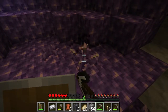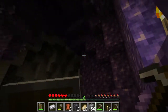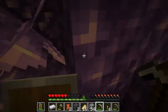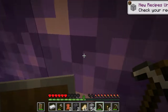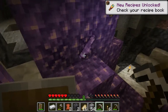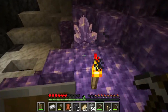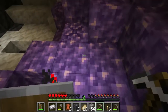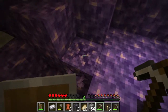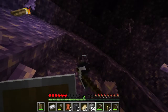Let me see if I can mine these crystals. That one didn't give me anything — I believe I have to mine the really large shards, like they're growing similar to wheat, and you have to wait until they're fully grown to collect anything. Yes, got some amethyst shards! The smaller ones won't give me anything; I have to break the large ones. They grow out of these cracked-looking budding amethyst blocks.